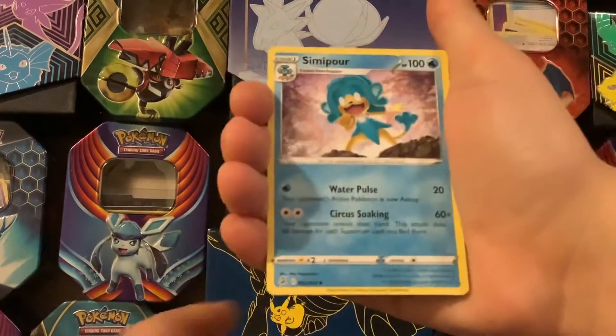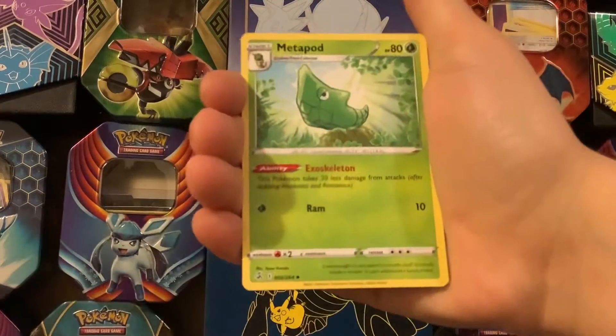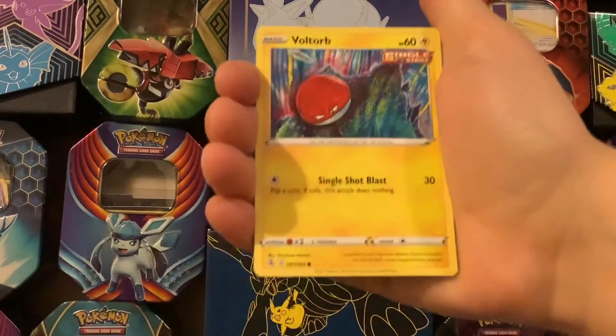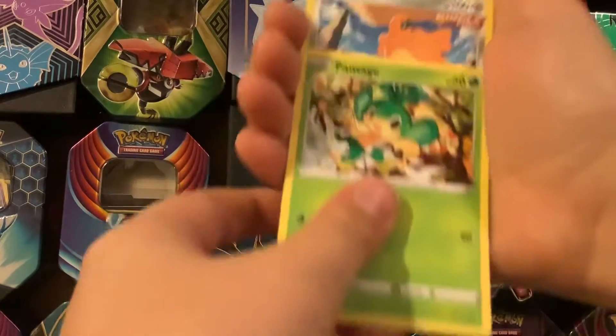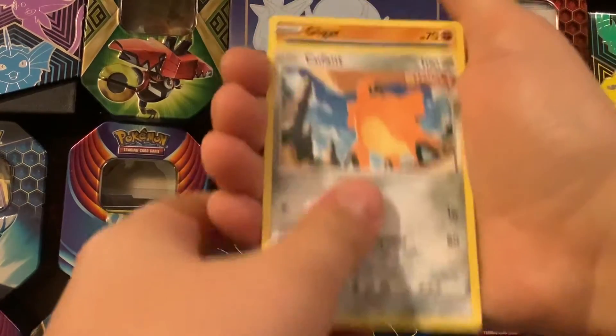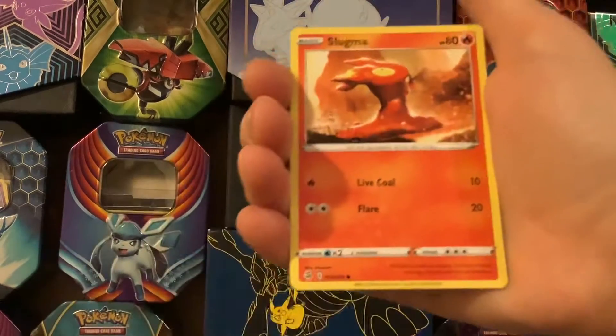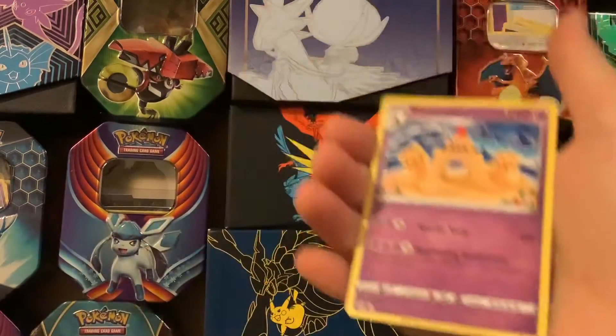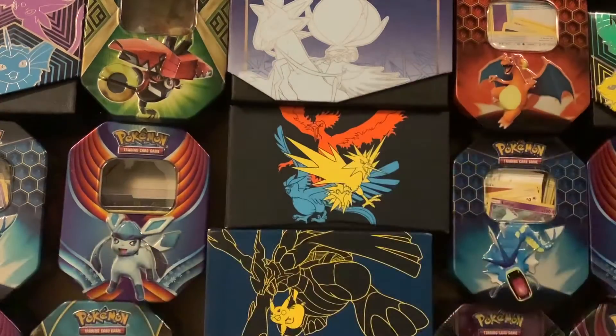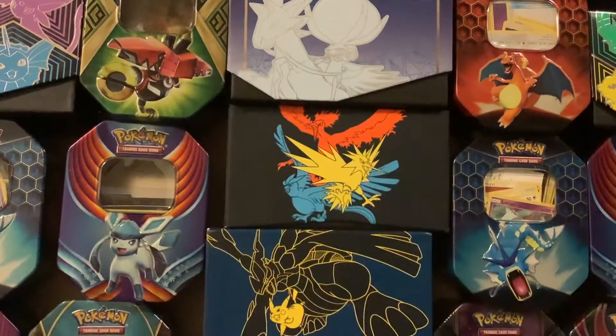Energy, Zordork, Semipoar, Metapod, Voltorb, Pansage, Cubchoo, Ligar, Slugma, Mantine, Palossand. I got my celebration sleeves right here and hopefully I'll be opening an ETB later.